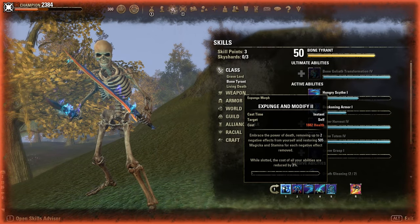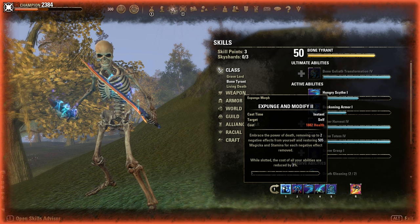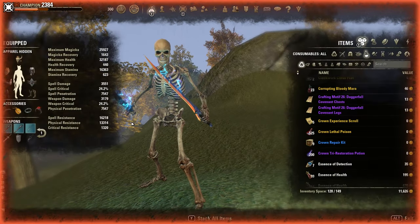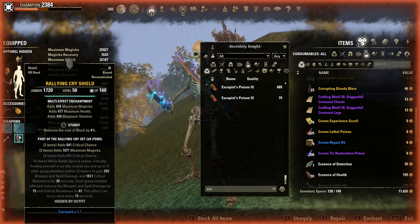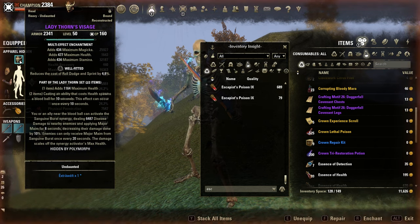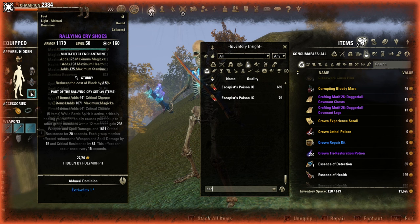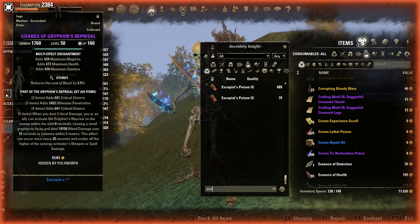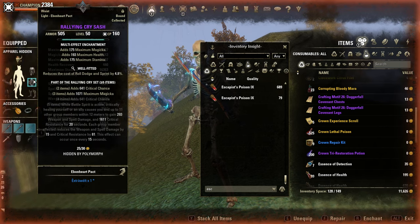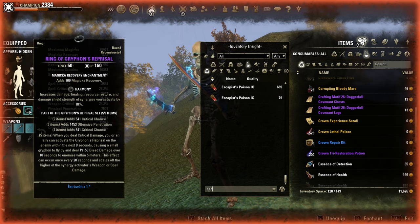We can easily proc it with the Necro Purge damage Expunge and Modify, which removes two negative effects and gives Magicka and Stamina back, and on top 3% less costs on all abilities including Dawnbreaker ultimate. Combined with Mythic back bar Mark, Rallying Cry for extra crit resistance and weapon/spell damage, and 1-2-0 as filler for extra HP. I'm on two heavy pieces, one medium, and four light armor pieces. With four Sturdy and three Well Fitted, we don't need Impen — we have more than enough crit resistance from Rallying Cry.